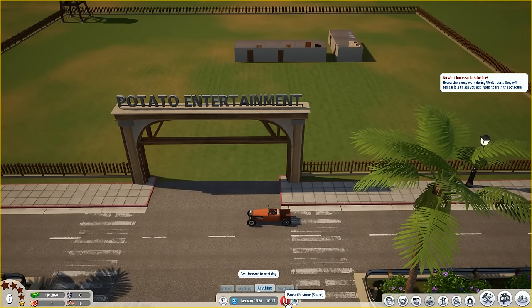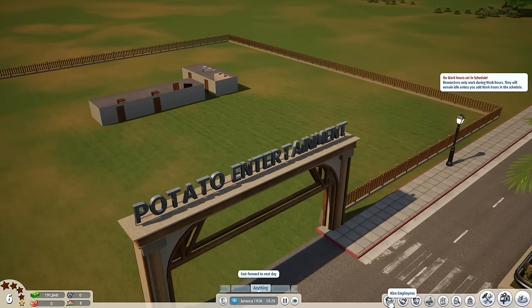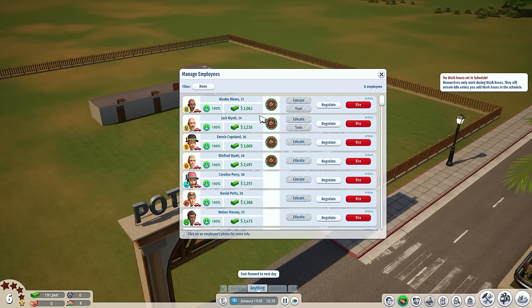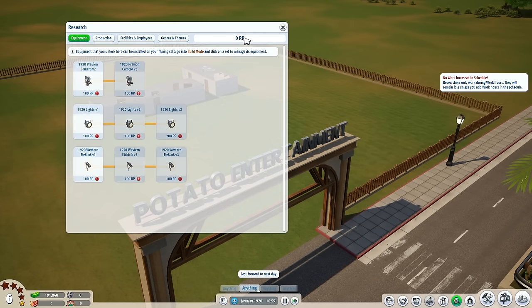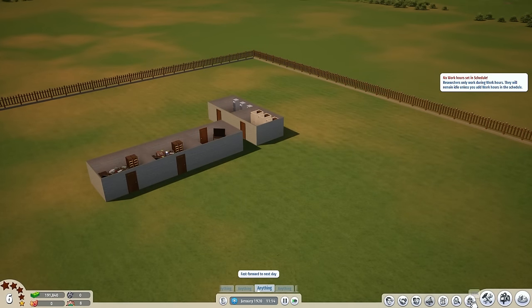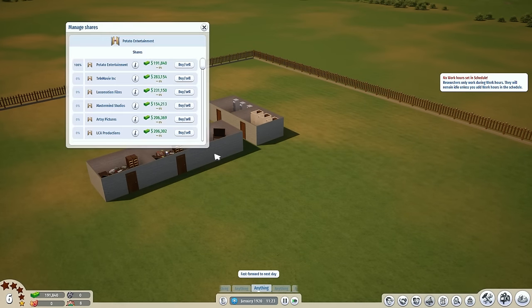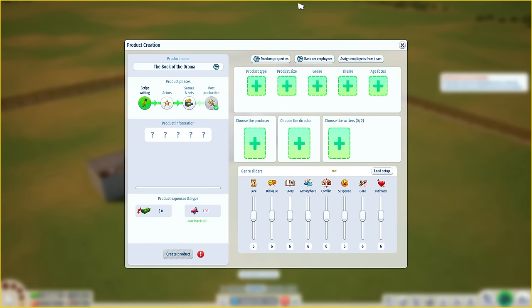We'll fast forward to the next day and let things run through. We've got our staff. Employee teams and charts we don't need to worry about. Research — we're going to get a bunch of research points tomorrow, generated by our researcher. We've also got a bank with the ability to take out loans, sell studio shares, and buy shares in other companies. What we're really interested in though is actually making some movies — this is kind of where the fun really starts.